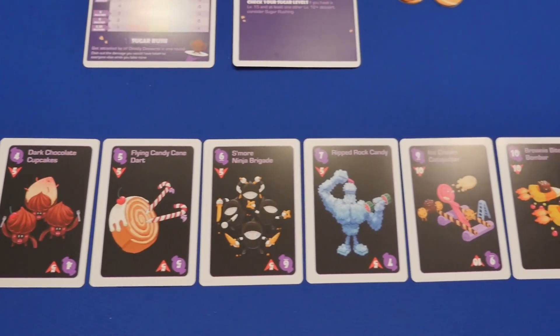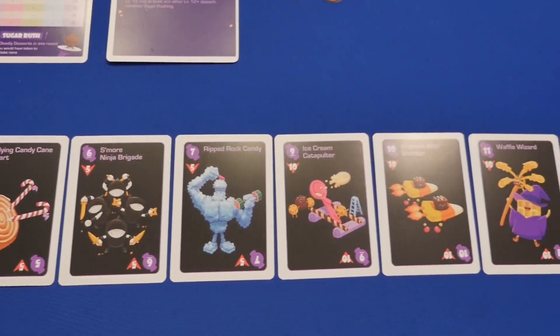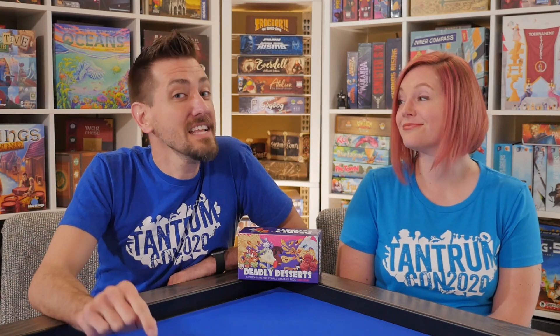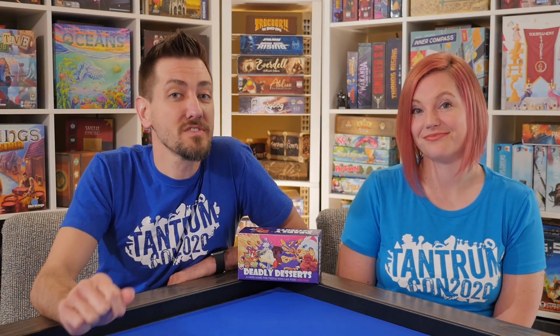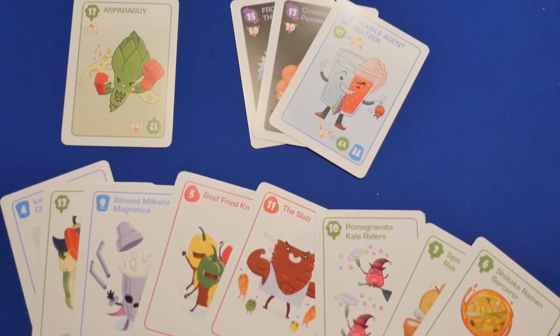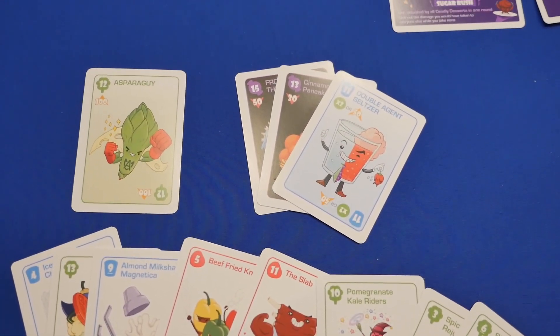These devilish delights reduce your health by the number shown. In Deadly Desserts, the goal for the game is actually not to take tricks, because at the end of each hand players will reduce their score by the number of health points shown in the corner of the card. So this player would lose 60 health points at the end of the round.